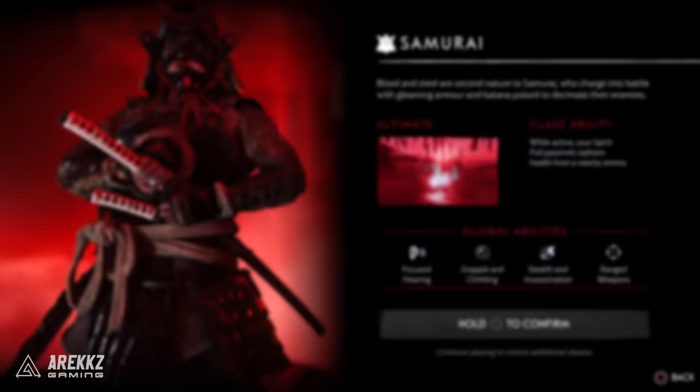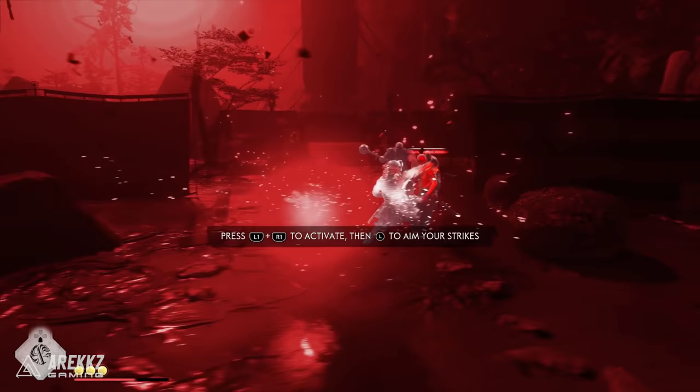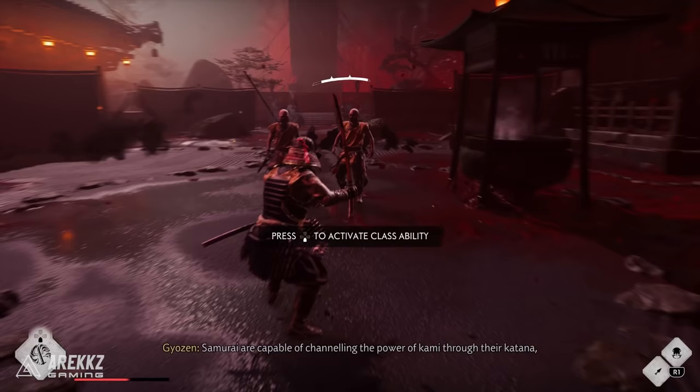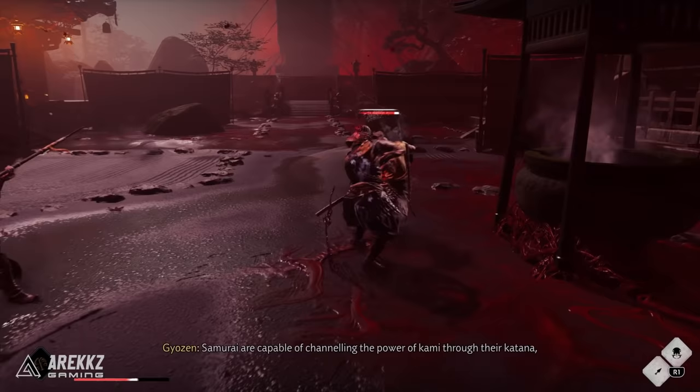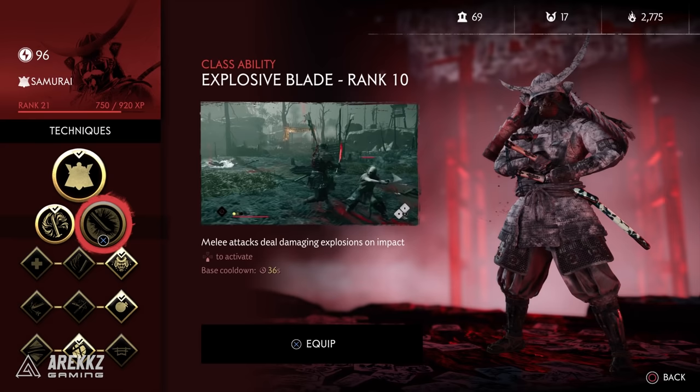The samurai is for those that like to charge headlong into battle, katana poised and ready to decimate enemies. Your ultimate will see you lightning dash between multiple enemies and cut them down, and your class ability allows you to siphon health from nearby enemies. It's worth noting classes can purchase more skills as they rank up, but unlike Jin you won't have them all unlocked — instead you pick one skill per row, modifying your class ability and choosing from each following row depending on how you want to play.